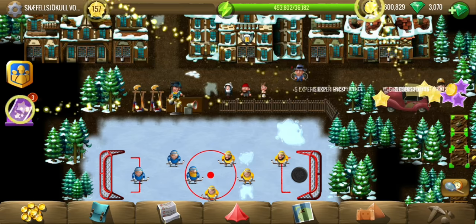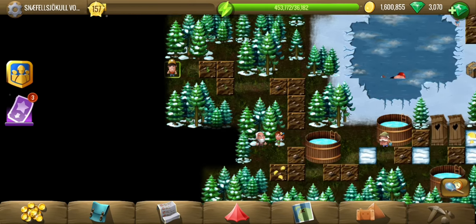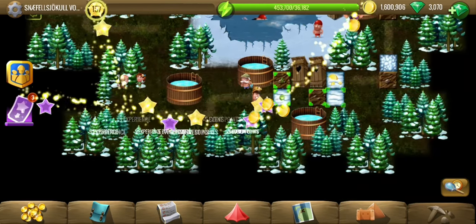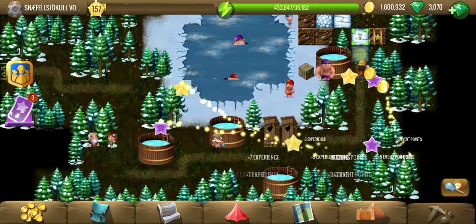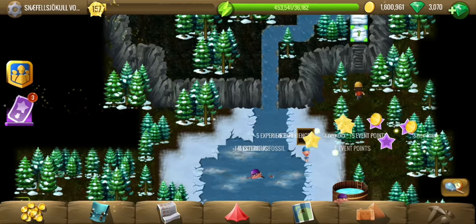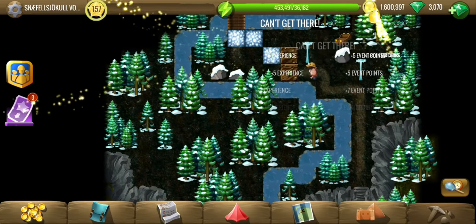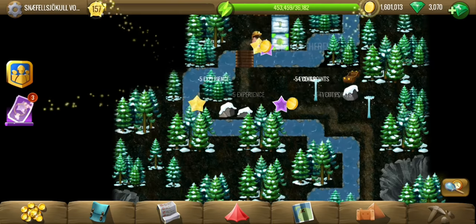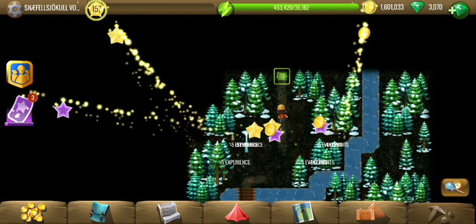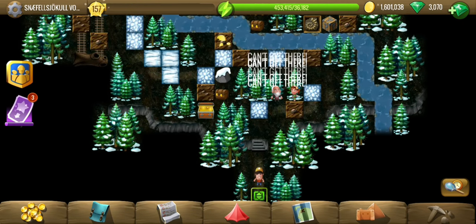This one is more than the average - 714 tiles. There should be lava flowing around here instead of water, so there are volcanoes around.